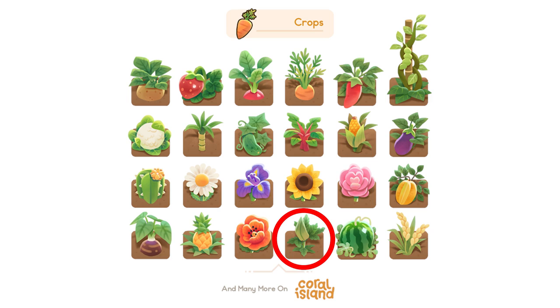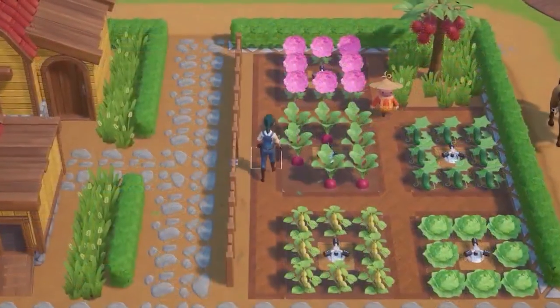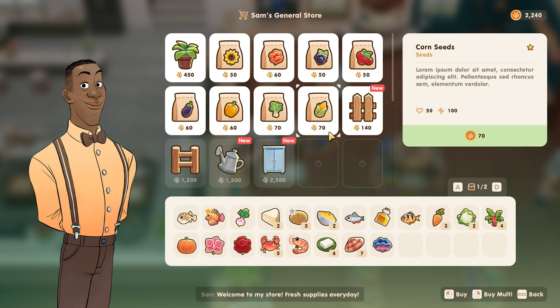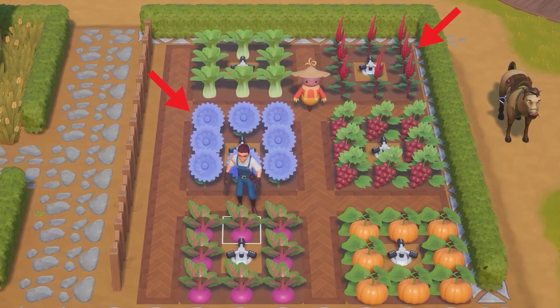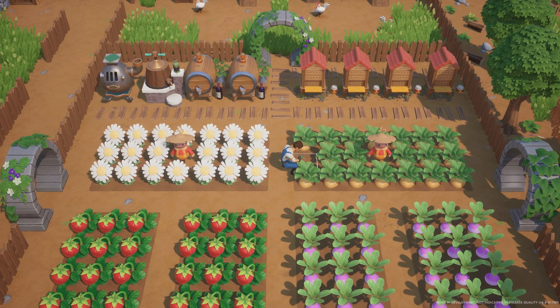We've also spotted beets, pineapple, hibiscus, watermelon, and wheat in that same image, though none have been officially confirmed — just my best guesses. Across various trailers we've seen what appears to be bok choy, pumpkins, grapes, turnips, lettuce, possibly edamame, and what look like poppies. In a shot of Sam's General Store, there appear to be blackberry seeds, potentially cranberry seeds, and yellow bell pepper seeds, along with a red rose and what I believe is an orchid.